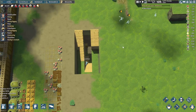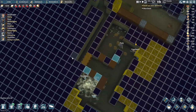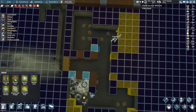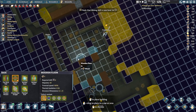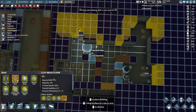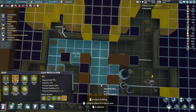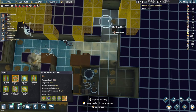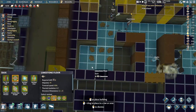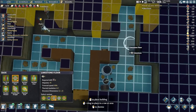These guys are absolute monsters when it comes to constructing all that. When it comes to the floors, I think we'll do the same — we'll use the clay brick for walkways through the middle, here, and all the way there. And for these bits, we're just gonna put some limestone down.